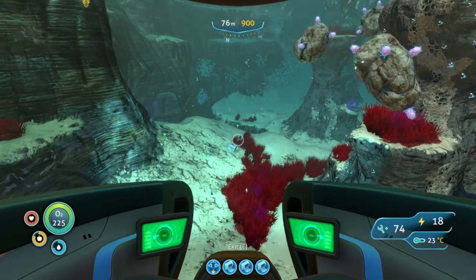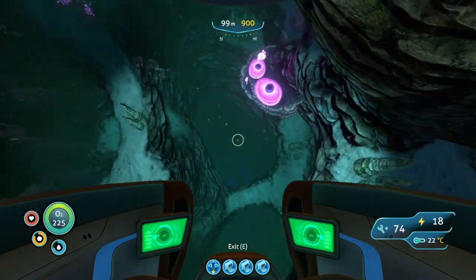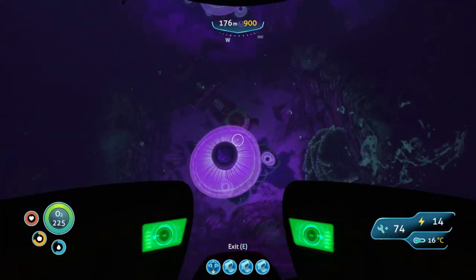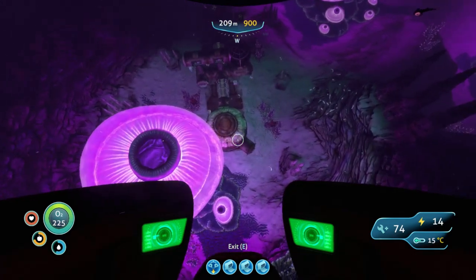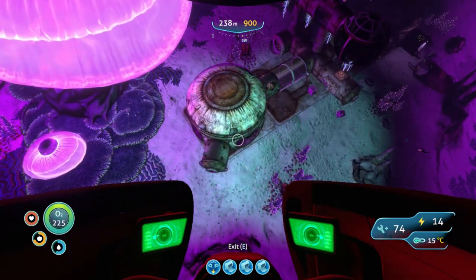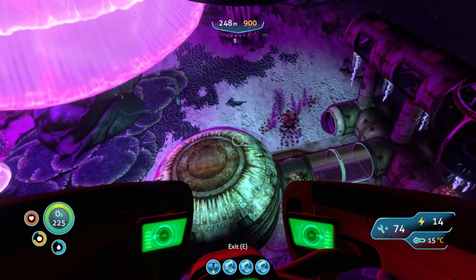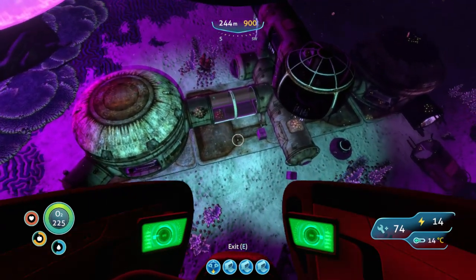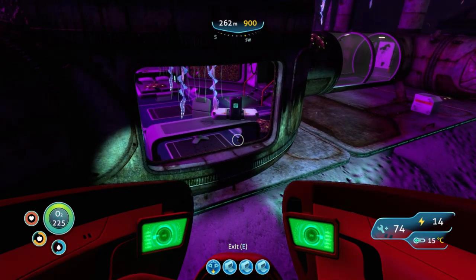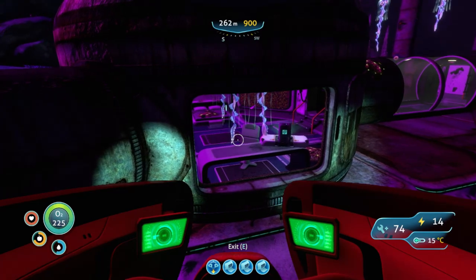Just follow along the edge of the cliff and right here we're looking for this particular shape. Once you find it, go ahead and go down inside. This is the Jellyshroom Cave. You will run into crab snakes here, so be careful. Directly below us is the Degasi base. There's a multi-purpose room here where you can scan an observatory, ultra high capacity tank, double bed, lots of wreckage that spawns around it randomly, and a water filtration unit. There's a plant that hangs from the ceiling and if it touches you it will poison you and potentially kill you, so be careful.